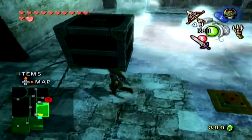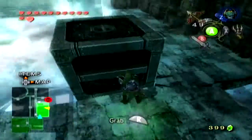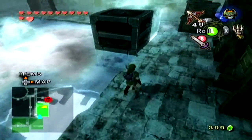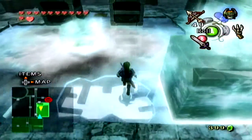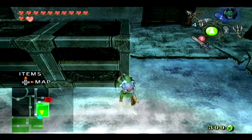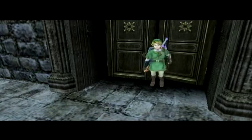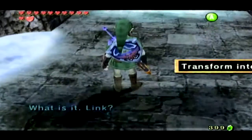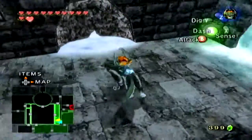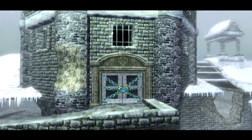Oh boy, it's time for an ice block puzzle. For right now it's simple enough — we can't do anything about the frozen block at the moment so we're just going to have to leave it for now. All we need to do is push a block onto the switch, and now we can go through this door. We can't break that ice so we can only go through here. That must be the locked door she was talking about.